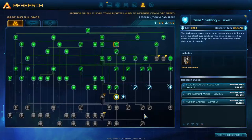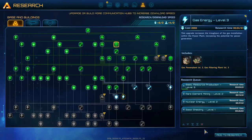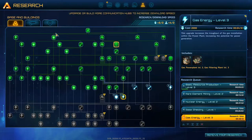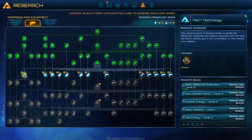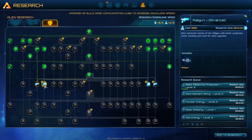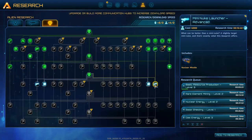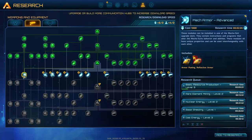Welcome back folks, we have some more research that we can queue up so let's just do it. We have a lot of stuff over here now as well — railgun, advanced mech, fusion core, mini nuke launcher. Interesting stuff.